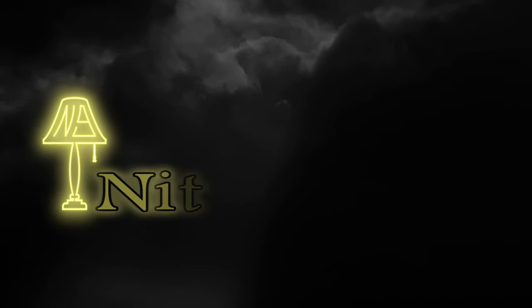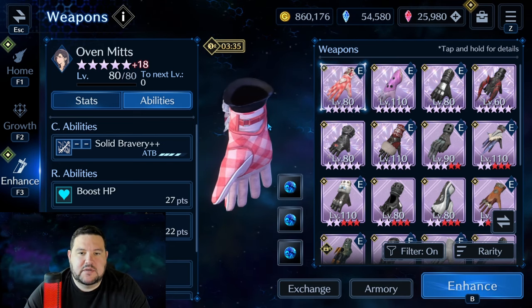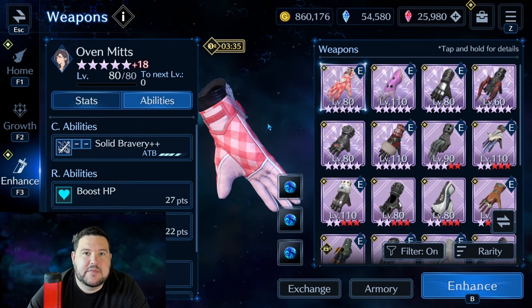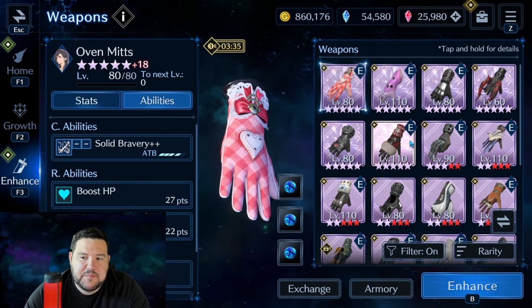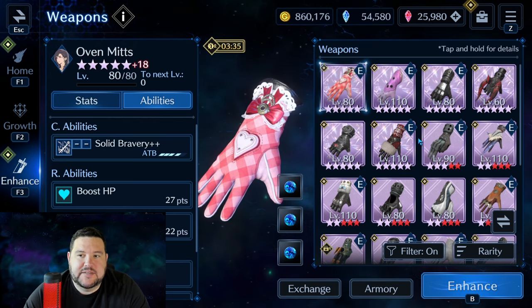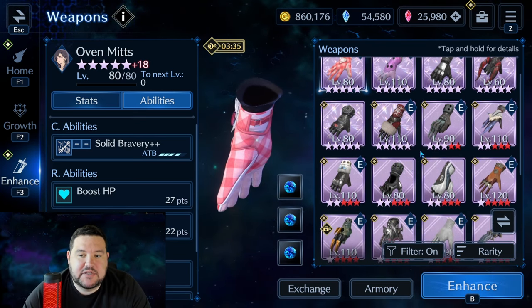Hey everyone, it's Nightlight 9. This is part 2 of my weapons series, and in this video I'm going to be going over Tifa's weapons. Tifa's a really interesting character in this game for me because her role, if you were a day 1 player or even sometime in the first couple of months, her role has done a 180. It's based on the weapons that have been available for her. When she first came out, she was one of the best utility characters in the game.